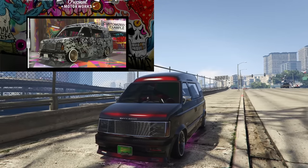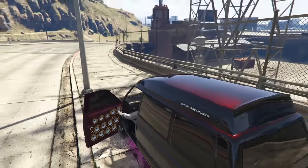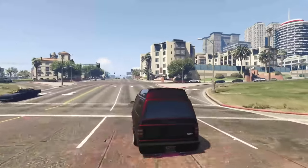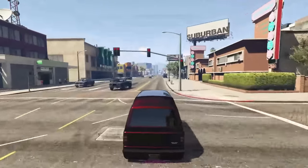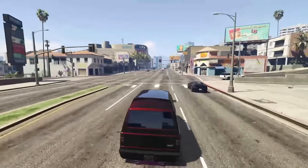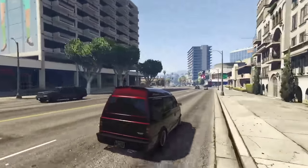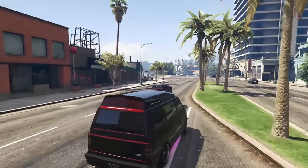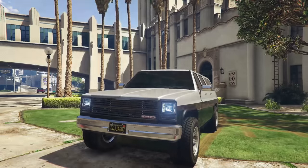Next up is the Declassi Moonbeam Custom, going for $370,000 on top of the initial $32,000 for the regular Moonbeam. The custom variant has much better performance — the acceleration is quite good, handling is actually quite good as well, and the top speed is actually okay for a van. The Moonbeam Custom really is the best variant without any contest, and because it's a Benny's vehicle you can make it very, very unique.